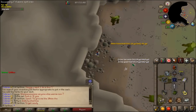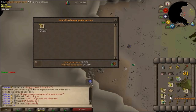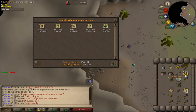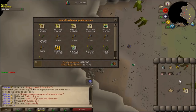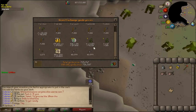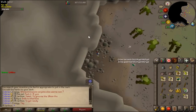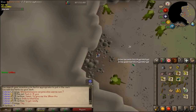I finished a kurask task of 170 of them — pretty good. I even got a hard clue out of it. Trying to price check everything: this doesn't include the herbs since they're all in the herb sack. Just doing what's in my current inventory, the alchs and things like that. Adding everything up — that's 725k for 170 kurask, which is pretty incredible. Kurask are incredibly good. I got all of these nature runes from them as well.